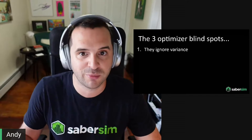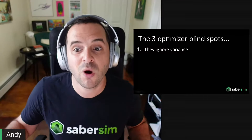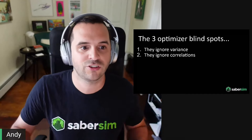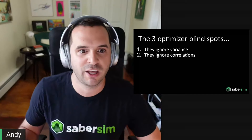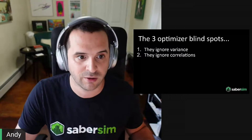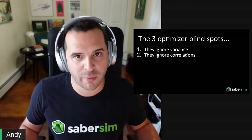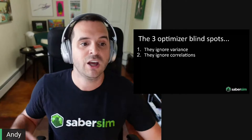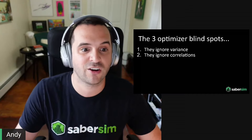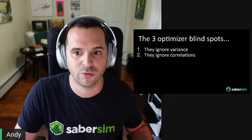Even if traditional optimizers could handle range-of-outcome projections, that's only one part of the problem. Their second blind spot is that they ignore correlations — a fancy word for how each player's performance impacts the other players in that game. This is what drives the value of stacking. When you build lineups with stacks — rostering positively correlated players like a quarterback and his receiver or batters on the same team — you're capitalizing on the fact that when one player does well, the others in that stack are very likely to do well too.